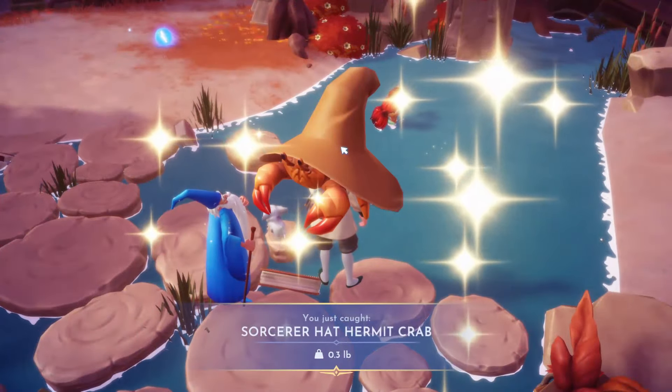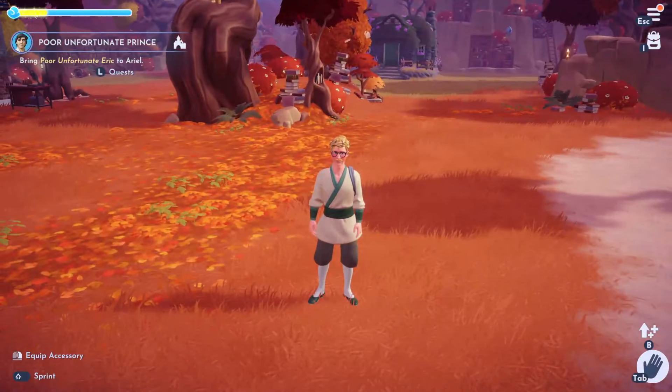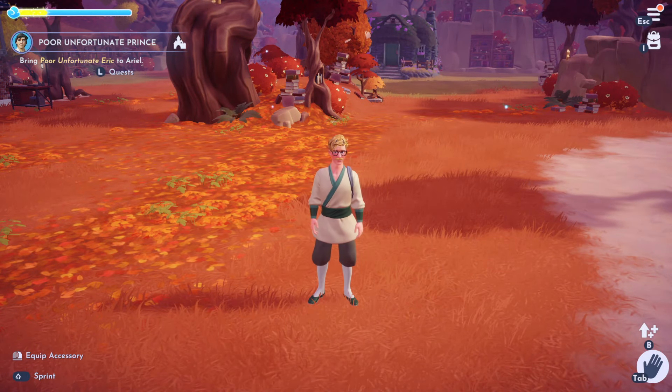And there we go — you can then get the Sorcerer Hat Hermit Crab. So if you are struggling to get an orange pool, that is another way that you can get them.